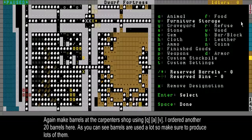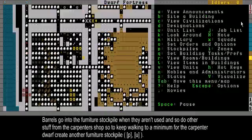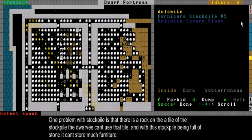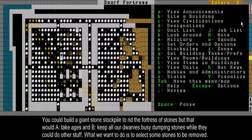Let's place another furniture storage here to be sure. Another thing you might notice with this furniture stockpile is there's still a lot of stone on it. Wherever there's stone on a tile, the dwarves can't place any furniture, so I want to get rid of the stones. But normally the dwarves won't do that unless you build a big stone stockpile, and then it could take ages for all the dwarves to remove all the stones. So I want to remove only some of these stones - the ones I select.